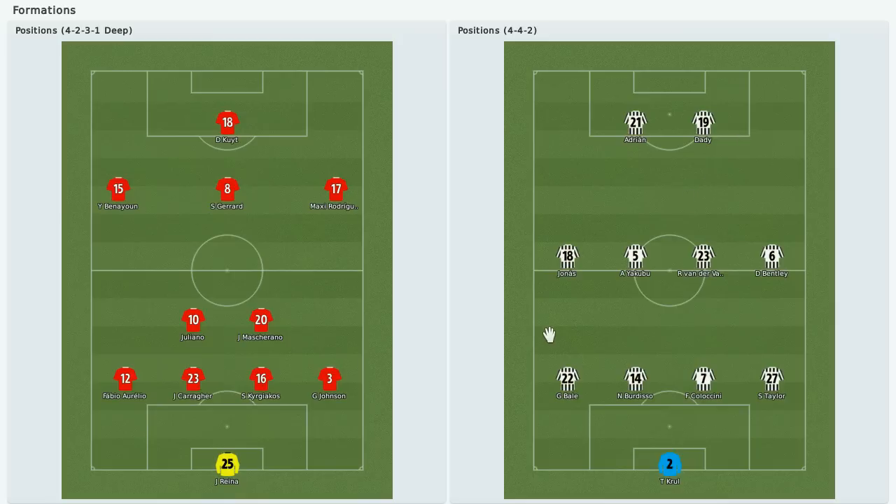For my opposition, this is Babe Rena, Fabio Ariello, Jamie Carragher. I think this is Kageya Koss. And this is Glenn Johnson, J.P. Masciano. Juliano is an unknown player to me, so I'm not sure what attributes he has. We have Yossi Benayun, Steven Gerrard, Maxi Rodriguez, and Dirk Kite. Let's get the match started.